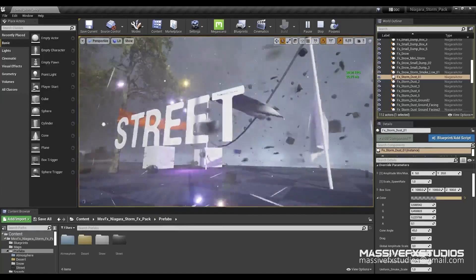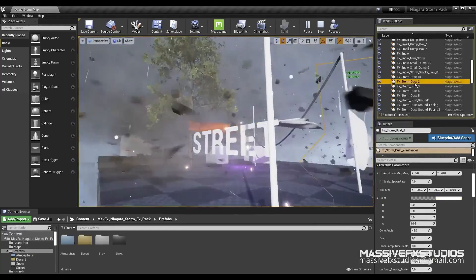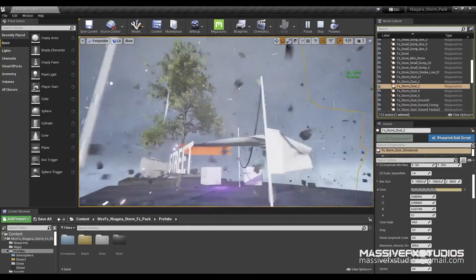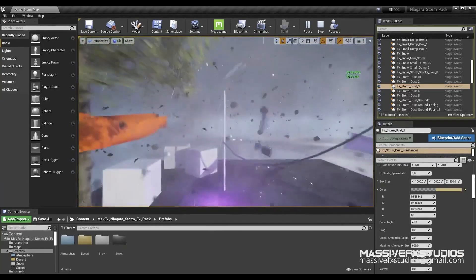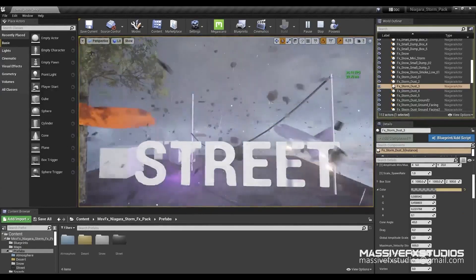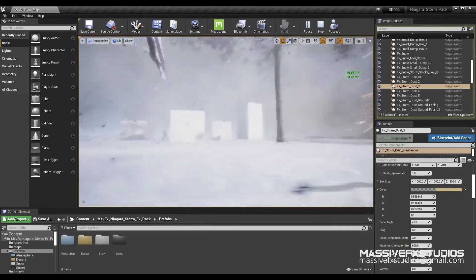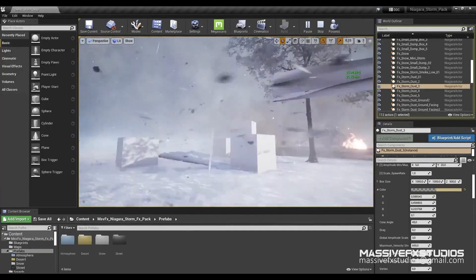The emitter types are CPU and GPU. There are 35 Niagara FX with LODs, 9 master materials, 22 material instances and 3 material functions with 22 textures. There are 2 blueprints, 6 unique meshes and 8 animated props. This looks amazing — you can use it any way you want for these three environments. Even if you don't want a full storm, you could tone down the intensity and use it for general weather as well. It doesn't have to be as drastic as shown in the video.